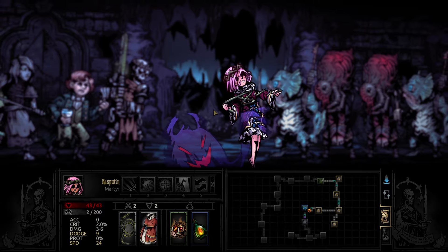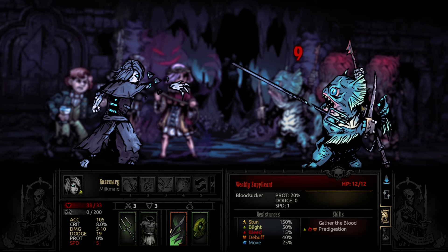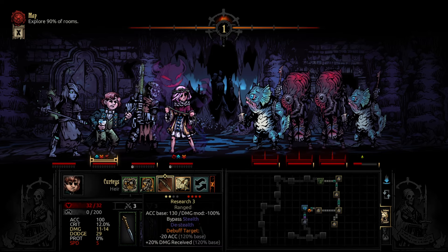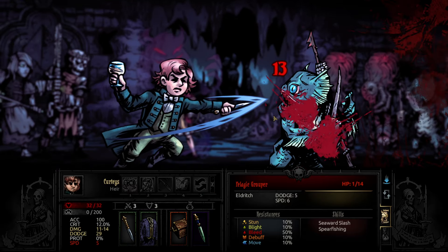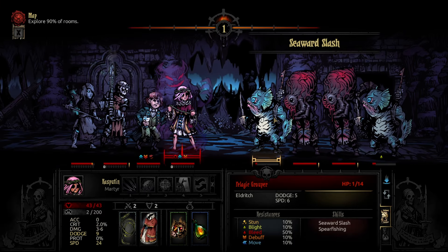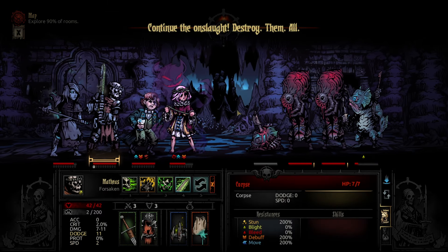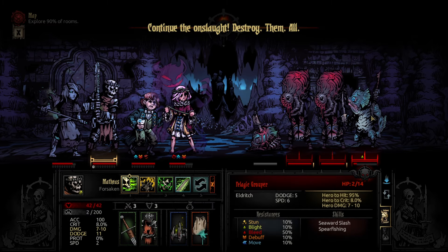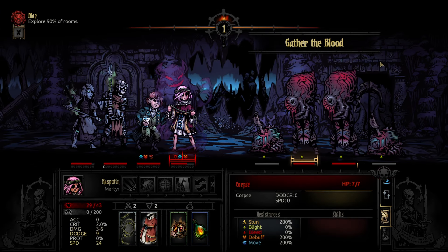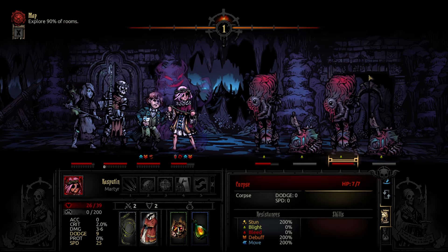Martyrdom — get that reflect going. Hit the fishy. You may be hearing construction noises; I'm doing my best to reduce it. Try to take out Fishman. Reflect takes him out — destroy. If we do Death Coil and take him out, it might blight these two. There we go. Oh, Crimson Curse — I'm one of the few people who could get it.